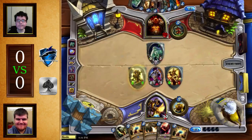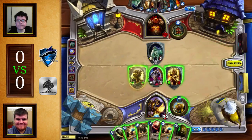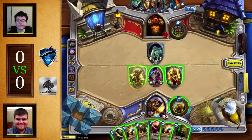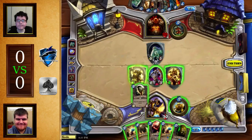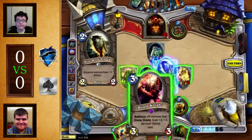Sludge Belcher — the Aggro stop to end all Aggro stops. The question is how to get around it. There could be a Blood Knight into... Direwolf Alpha actually doesn't do anything here. Consecrate is obviously a way of clearing it, but then you don't get your Blood Knight down. As you can see, the Warrior has Baron Geddon, Shield Maiden, Sylvanas, Shield Slam — not fantastic to be honest, pretty slow. The only relevant card in that hand right now is Death Bite, and also the second Sludge Belcher.